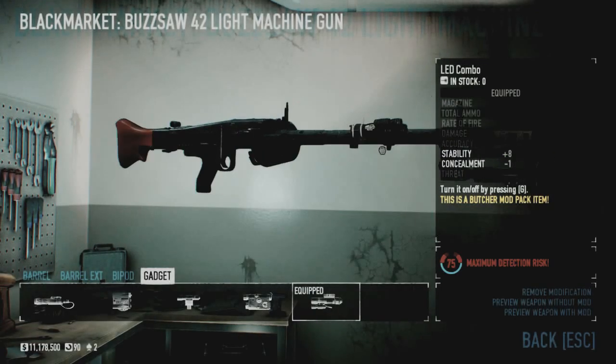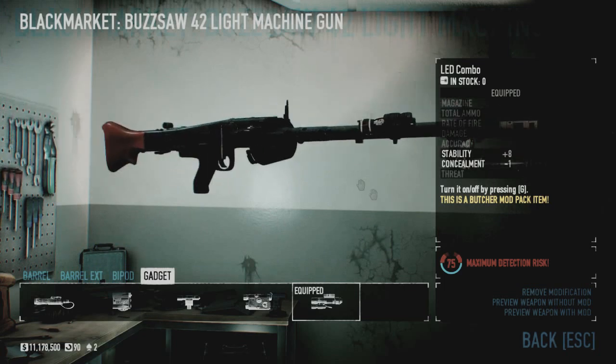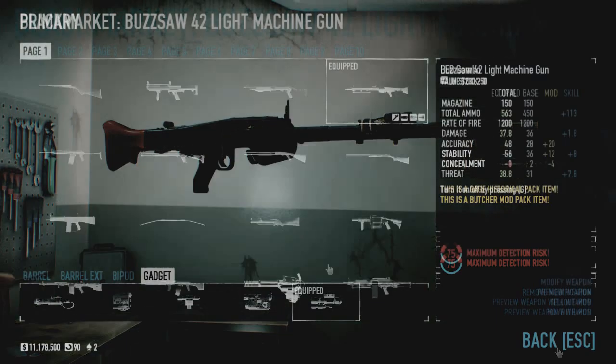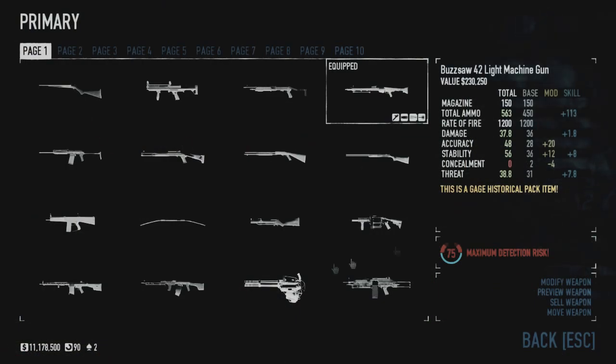For gadgets, just pick the LED combo — it has the highest stability increase and it's really a no-brainer. There's a concealment loss, but this weapon is not the weapon that you bring to a stealth mission. Now that we're done with mods, let's get into the stats.